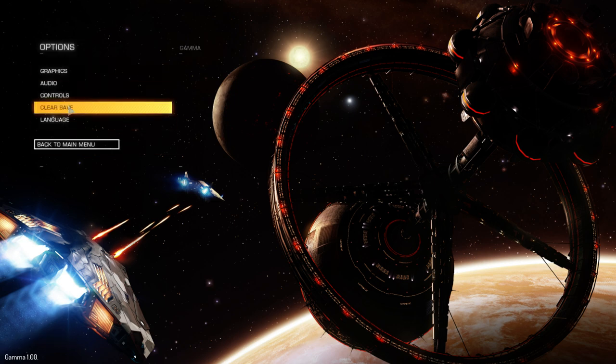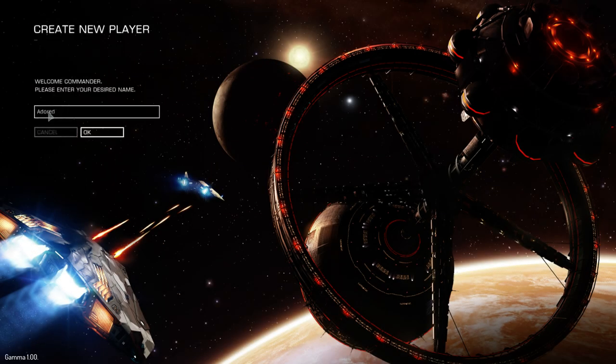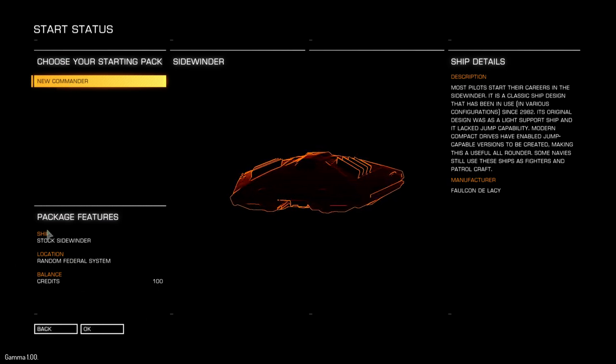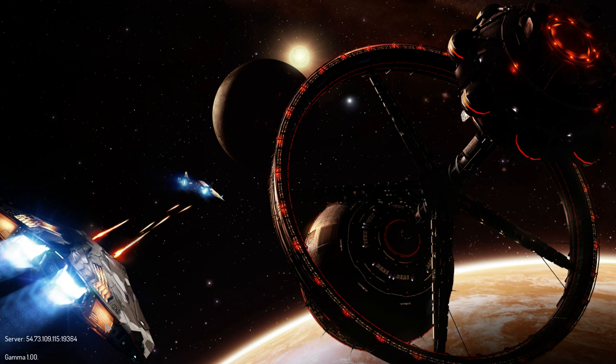I'm just going to go into options and clear my save, so that you know I'm all the way back to the beginning again. I'm going to be starting with the stock Sidewinder and a random federal system with 100 credits. So I'm right back to the start.